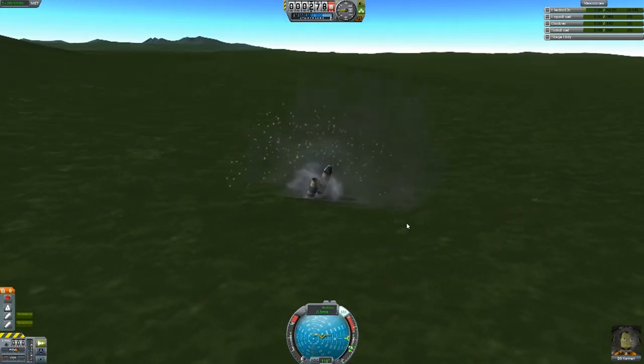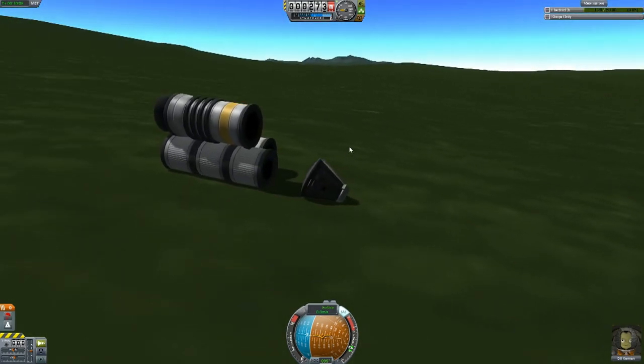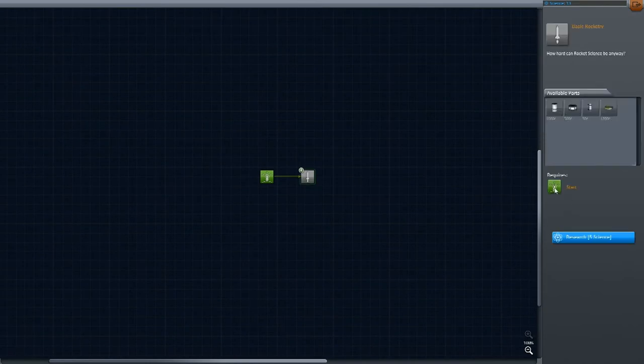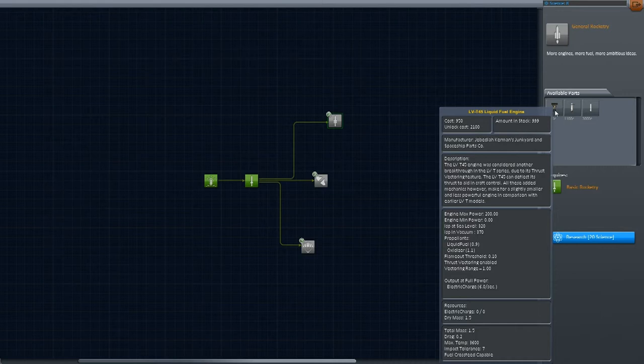Not too bad — lost quite a bit on that but still not bad at all. We're still alive, that's what matters. Now that we're on the ground we can try again to send information, but the antenna is on the part of the craft that was destroyed. So let's go to our tech tree and look at our first level research. We have enough for that, and it unlocked a couple parts: a bigger fuel tank, a smaller fuel tank, another research item, and a decoupler.